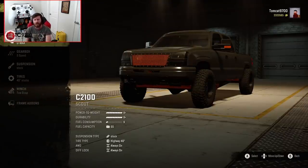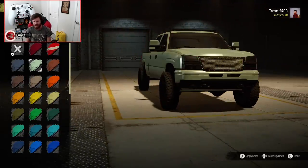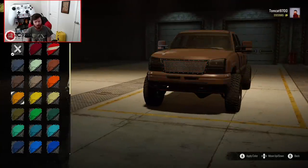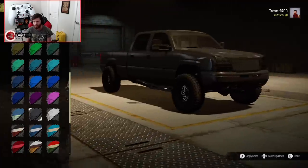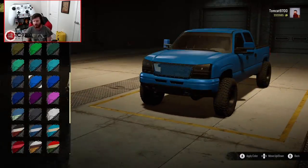I do want to say that I know that grill insert is really, really bright, and if you don't like that, you can actually change the color of the truck and the color of the grill insert will follow. So it doesn't necessarily have to be this black-on-bright-orange look. If you paint the truck black, that will basically make the grill insert kind of dark gray as well.